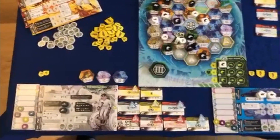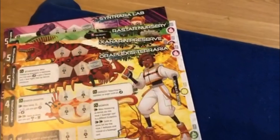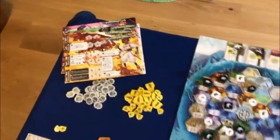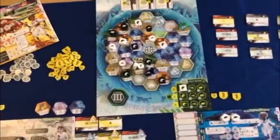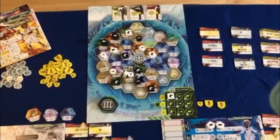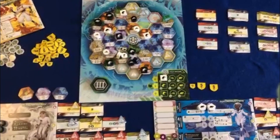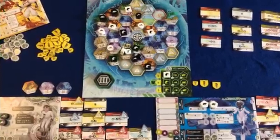When you get the game out of the box it does seem really complex. There are all these different components and there are six different shapers you can choose from. However, there are some pretty classic mechanisms in play here: area control, set collection, asymmetric powers, and engine building. Each turn you can really only choose from one of two actions, so it's not that difficult to learn to play once you get into it.